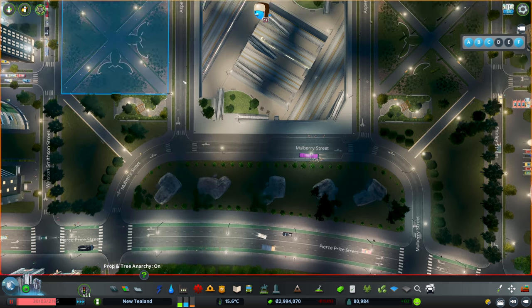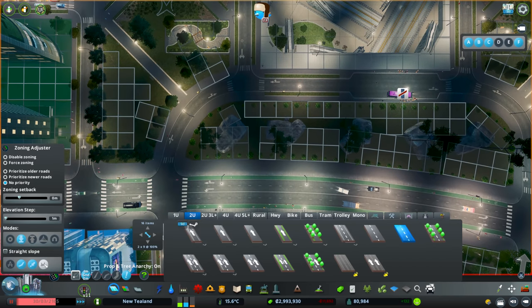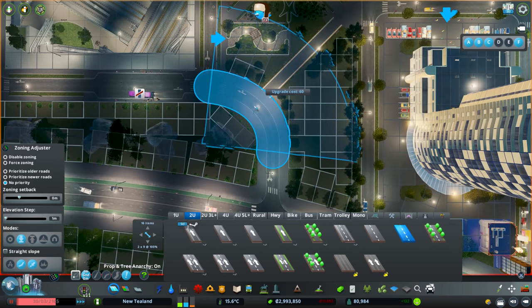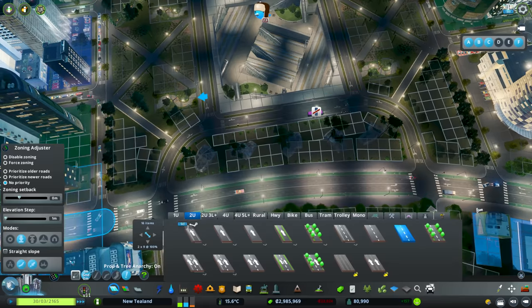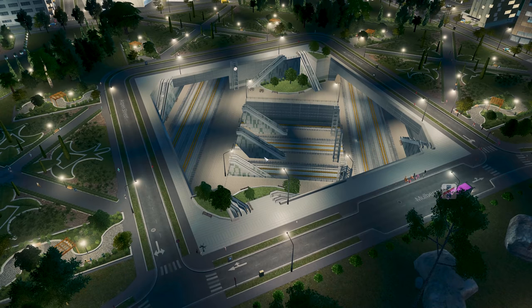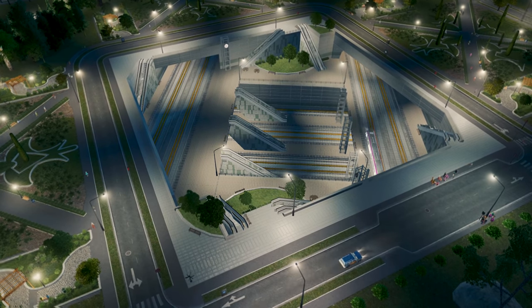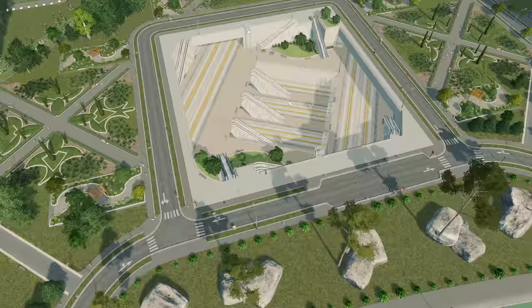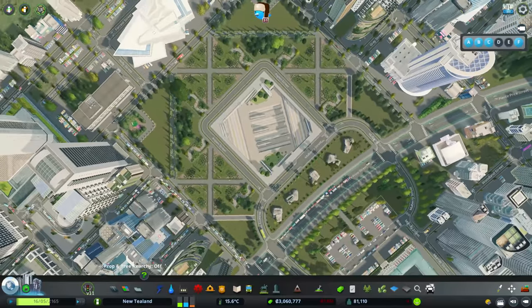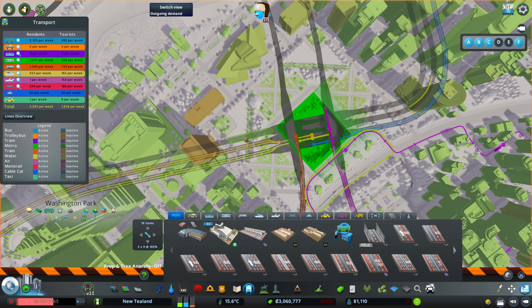Upgrading the road here and also down here — turning off collision to make it work, then putting collision back on. Keeping an eye on the station to see if people start heading down into the metro. Still no people coming up and down the steps, still zero. I'm going to take the drastic step of just deleting this station and hooking it back up again.